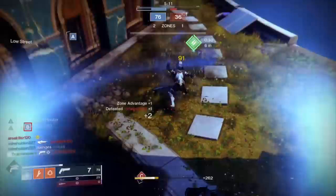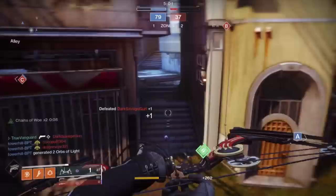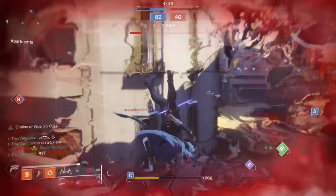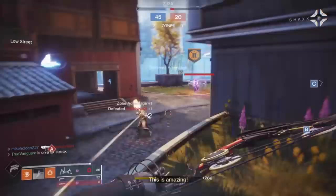There's nothing overpowered or broken about this build whatsoever — it just comes down to placing shots well and the other things that go into primary gun skill that I want to talk about. The bow is the Monarch, the hand cannon is the Hung Jury, a 110 hand cannon with Quickdraw from Year One — you can pull it out of your Collections. I'm also running the six-shot Golden Gun subclass.